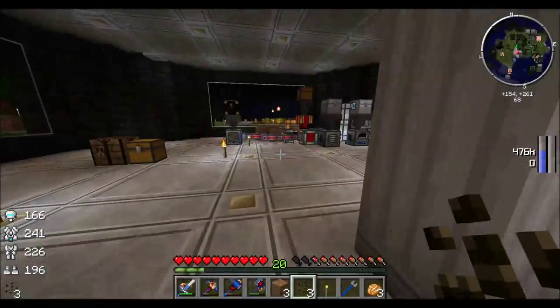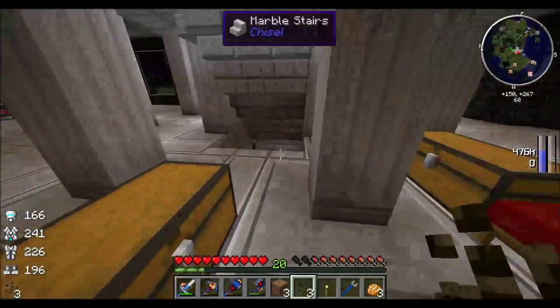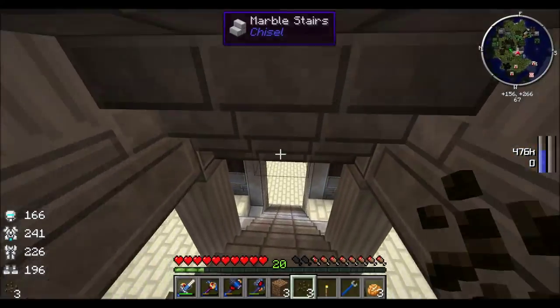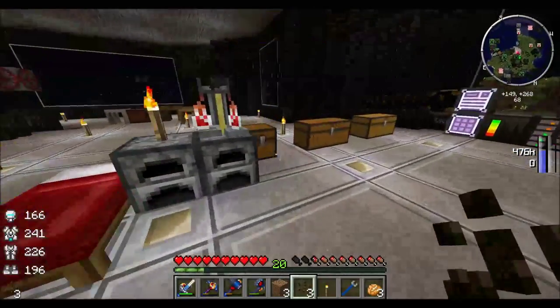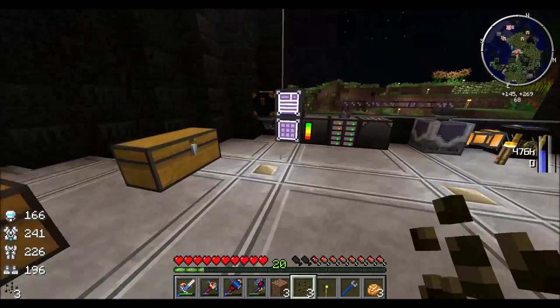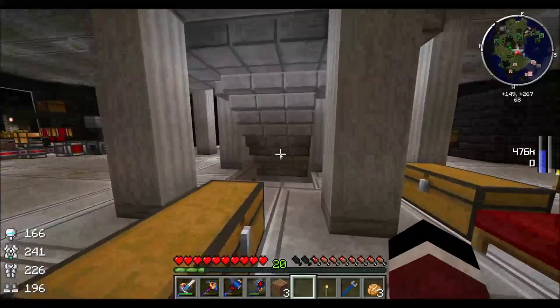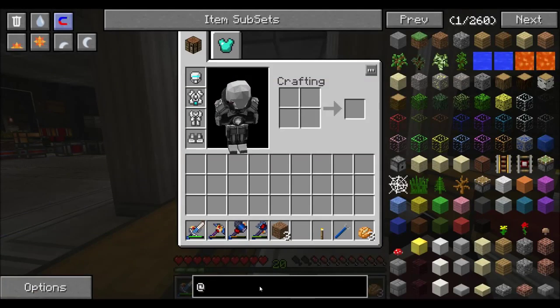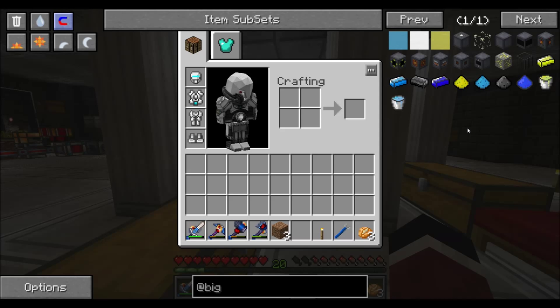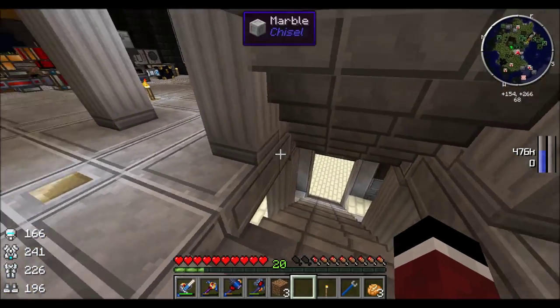So what I think we're going to do today is get another power source with a mod you may not be familiar with — it's called Big Reactors. This is kind of a cool mod; it produces quite a bit of redstone flux. You might think, well Bunny Vulture, why do you need more redstone flux? Your lava dynamos are producing power and your cells are full.